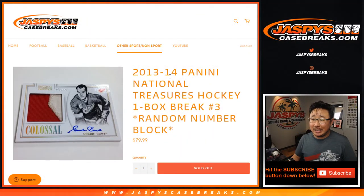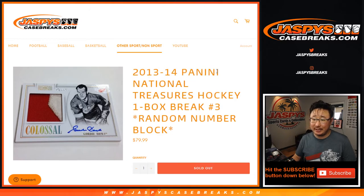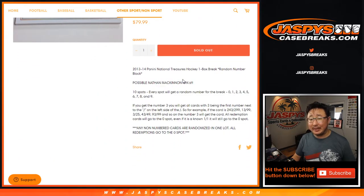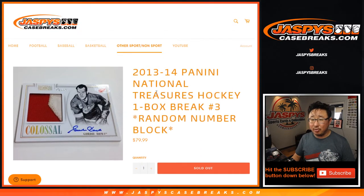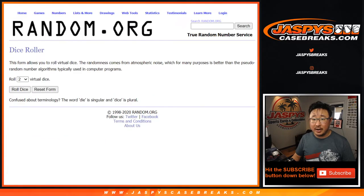Hi everyone, Joe for JaspiesCaseBreaks.com with a quick one-box break and a blast from the past — 2013-14 Panini National Treasures Hockey. Random number block break number three. Works just like our number blocks. We're chasing Nathan McKinnon RPAs. Any non-numbered cards are randomized in one lot to one person in the break — could be autographs too. You know the zero rule, everyone read the description. Big thanks to these folks here. There are the numbers right there, let's roll it.